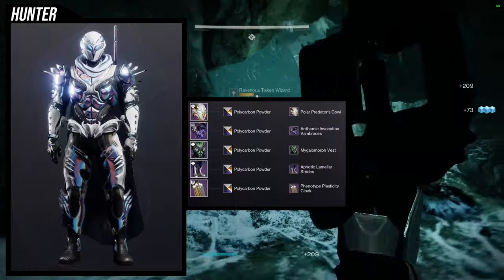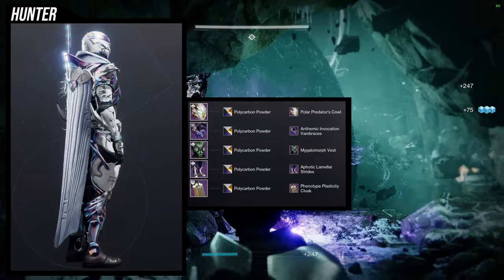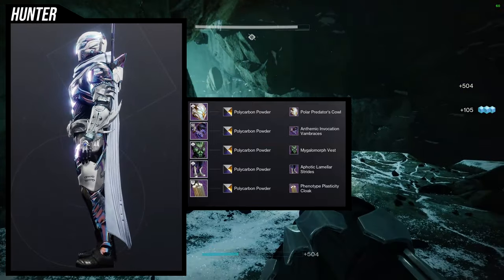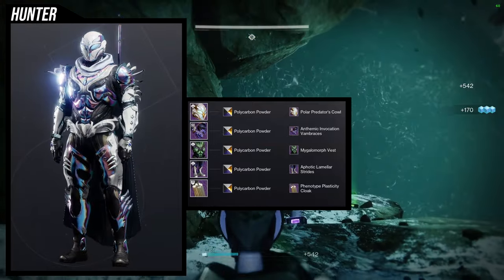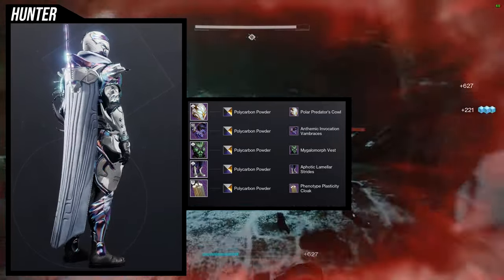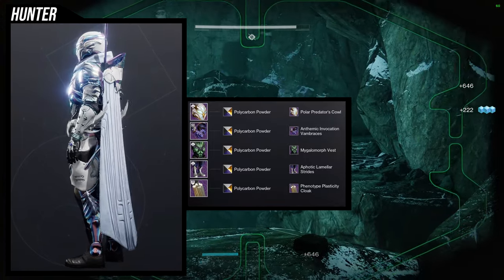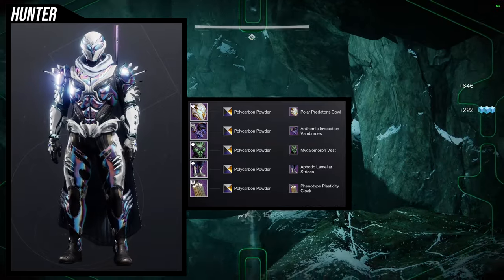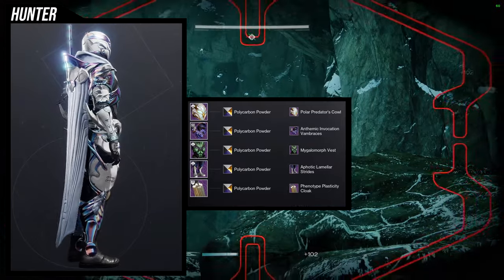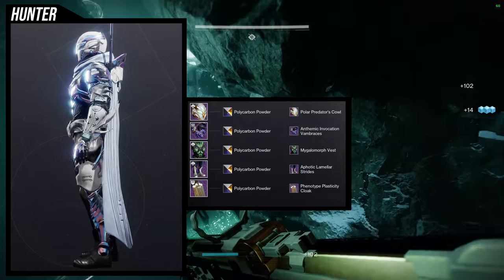To start off we're looking at the helmet, and I think it's super cool. I was going for like an owl man or batman type thing — either way I think it came out pretty cool. For the helmet, Polar Predator Cowl is what we're using. For the arms, Anthemic Invocation Vambraces — I will be showcasing a different set for that video specifically for the Anthemic Invocation.